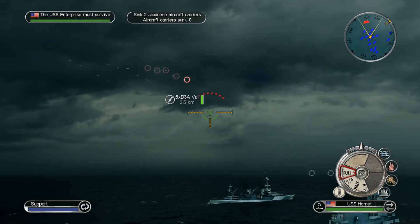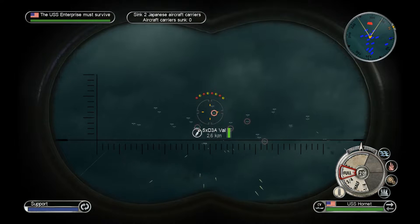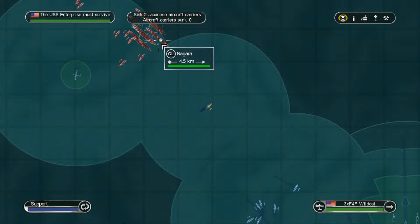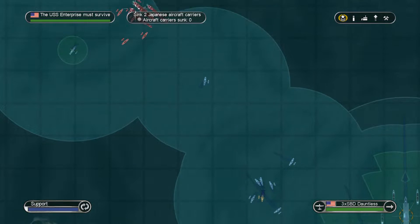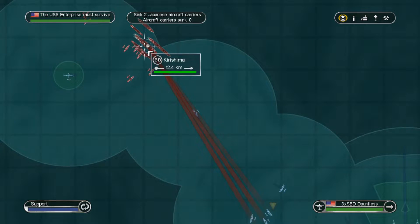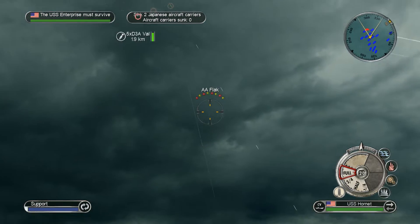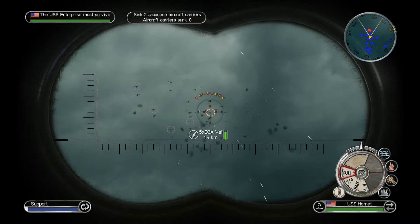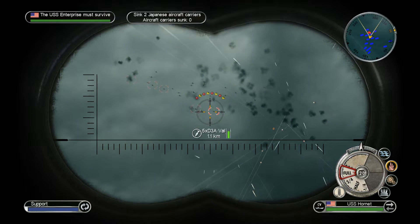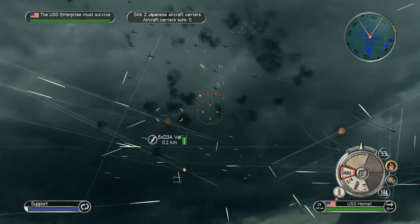It's those Vals. We can't even hit them — they won't even die. This is nearly impossible because he buffed the Vals so they will not go down.